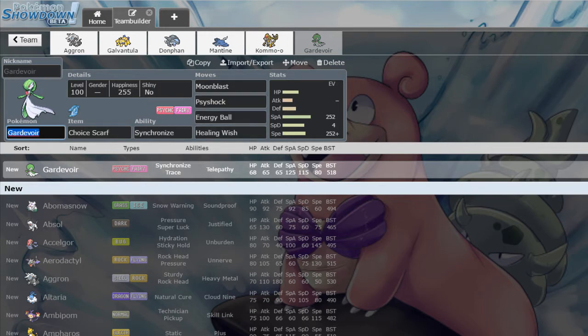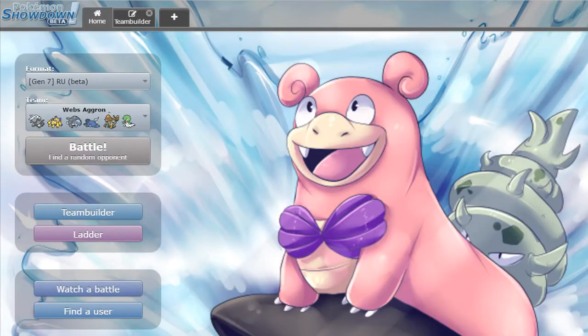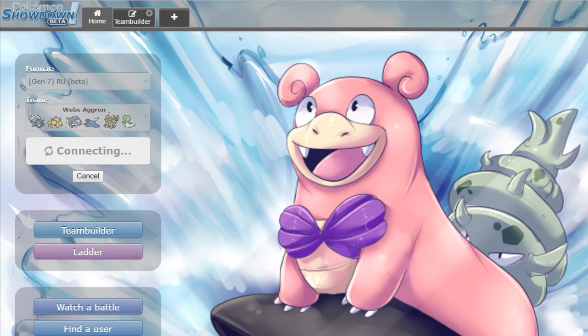Gardevoir runs Moonblast, Energy Ball, Healing Wish — I want to try out Healing Wish, see how well this does. If it doesn't work out, we could switch it to Trick. But that's the team. Let me make sure my sound is still off — yes it is. We're gonna find a battle.